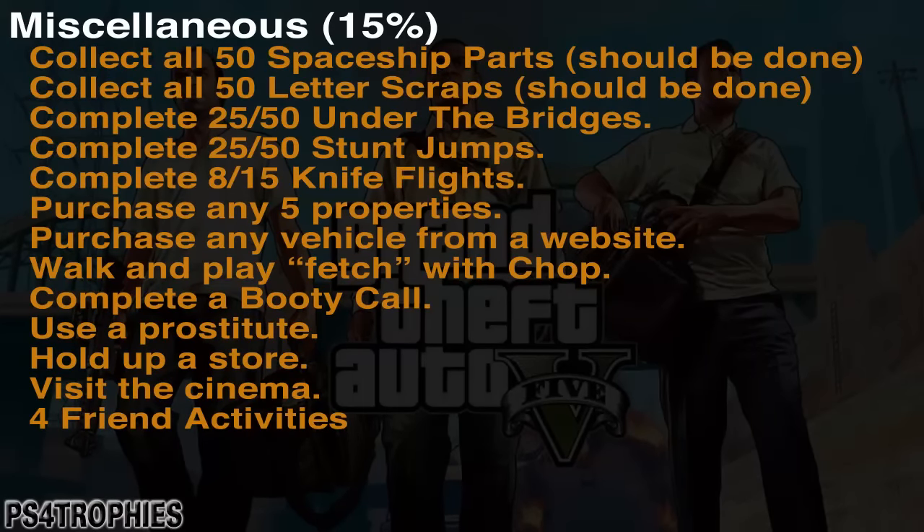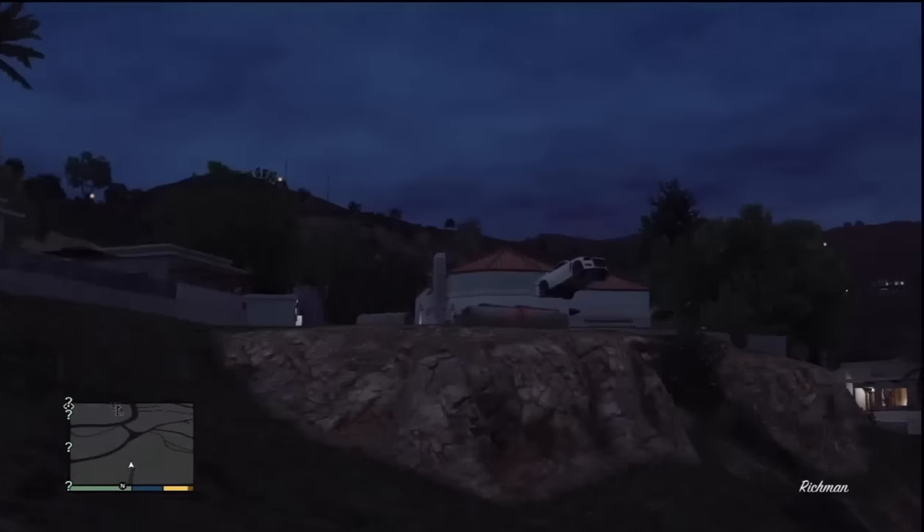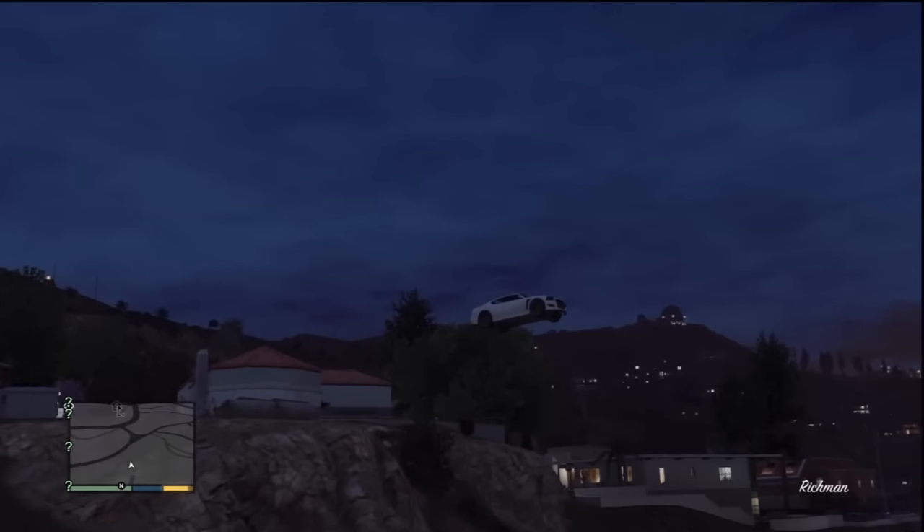For miscellaneous activities: the spaceship parts and letter scraps will already be done from the Franklin missions. After that you need: half of the under-the-bridge flights, half of the stunt jumps, 8 of the 15 knife flights, purchase 5 properties, purchase a vehicle from the website, play fetch with Chop, do a booty call, use a prostitute, hold up a store, visit the cinema, and complete four friend activities — those are when you call Trevor, Michael, or Franklin and go out together.